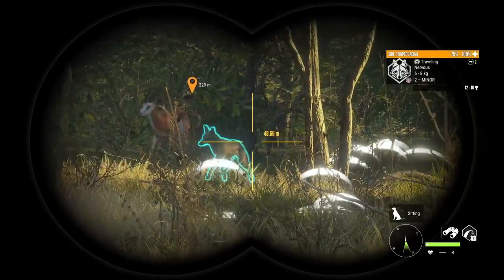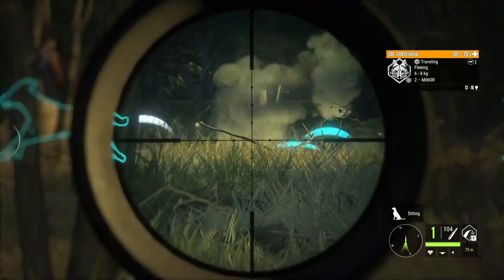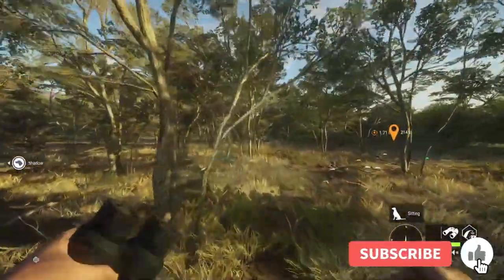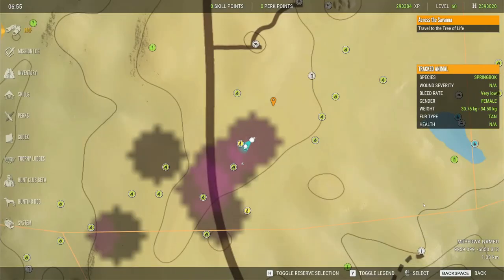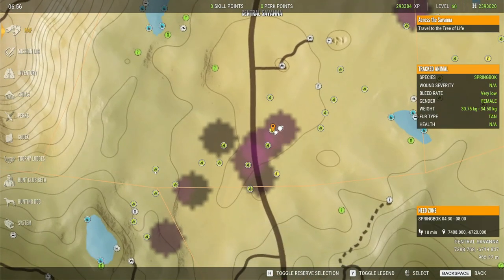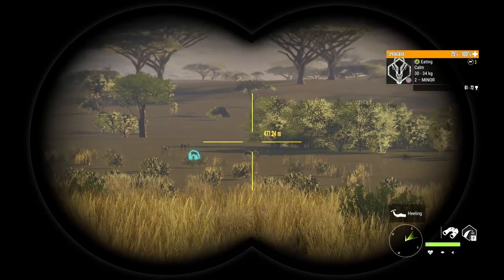Here comes some Jackals back and some Springbok. Let's test out the 223 on a Jackal — just a female, but let's see how we do. Huge difference with the Jackal compared to Springbok — that thing started dying immediately, and the quick kill is much faster on a Jackal. Double lung on only a 29-meter shot. That just decimated that side-stripe Jackal. And walking into the forest — look at the zones: almost all of these are Springbok. I'd say over 90% are Springbok. When you're in this area, you're not going to go too far without finding more feeding Springbok.